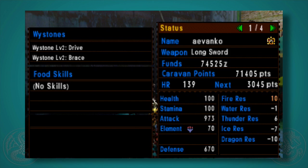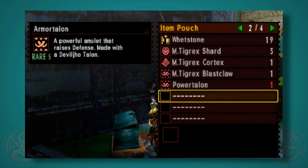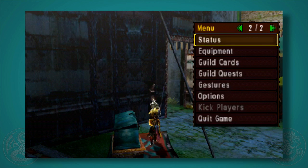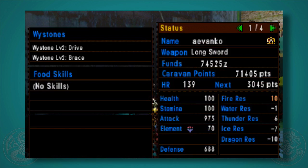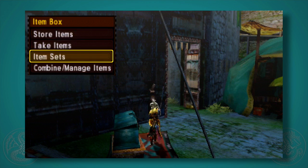That is a big jump just for having an item in your inventory. The amount that it goes up for each weapon is slightly different, but behind the scenes it's the same amount. My defense just went from 670 to 688, so you can see that the Armor Talon is also really great to have.